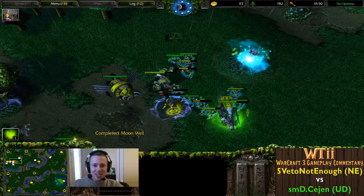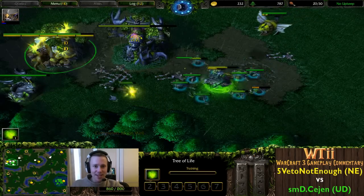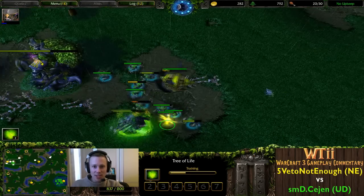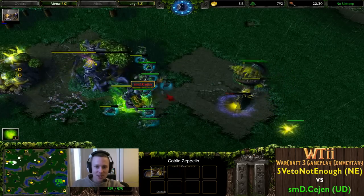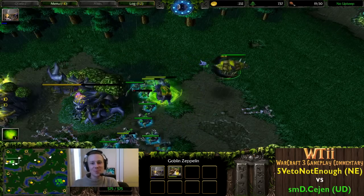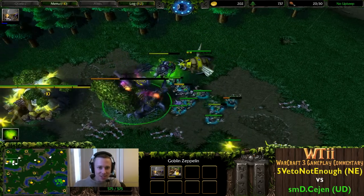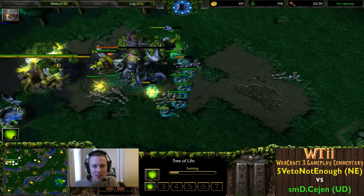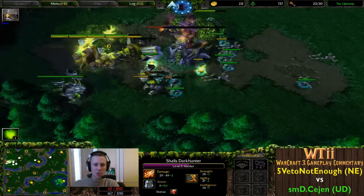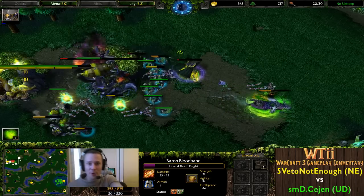5VetoNotEnough is my hero - I love this micro so much. This is all he's been working with, it's just pure micro. No tier 2, no real strategy in mind - this IS his strategy: pure micro working alongside the Goblin Zeppelin. I can't even look away - he's picking up the Warden at the last split second! I want to look at Cejen's base but I don't even have a moment because you've got to watch this all the way through.